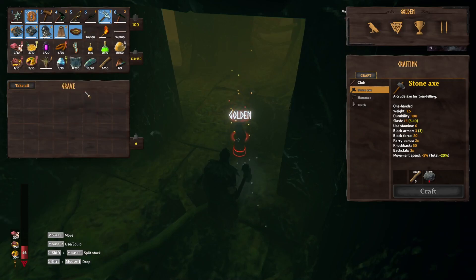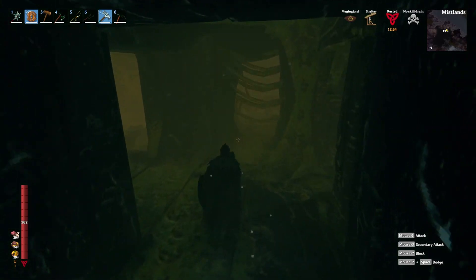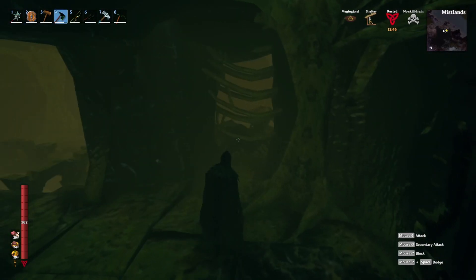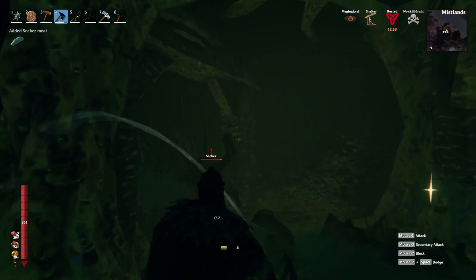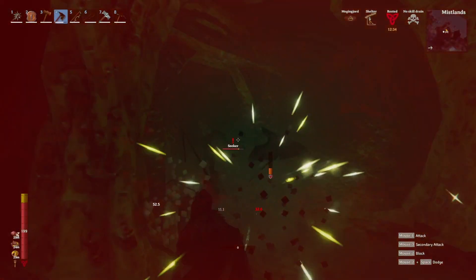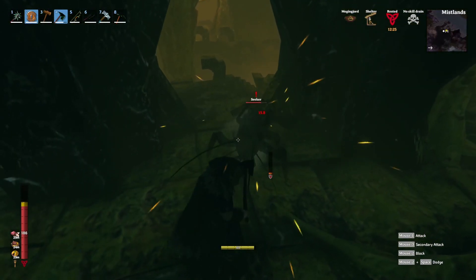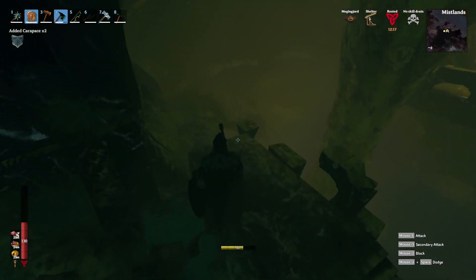I die a lot in Valheim. The thing I die from most is usually trees — especially early game, I keep chopping and chopping and the tree lands on me. I'm sure I said something very witty and funny at that point. As long as I can take them individually I seem to be okay. That's right — just let them hit you; it's a valid way of fighting, just let them beat on you until they're tired.